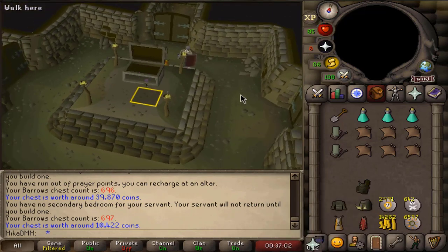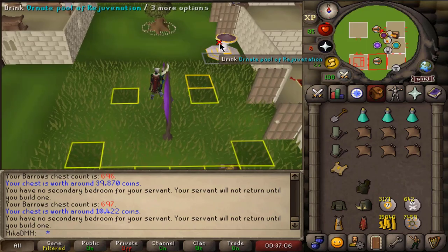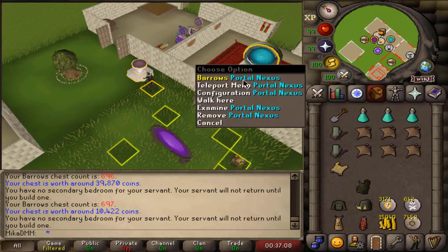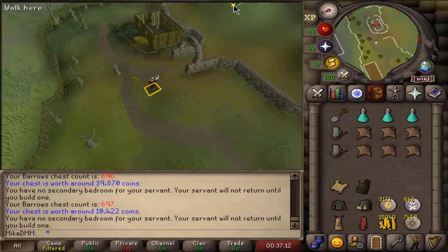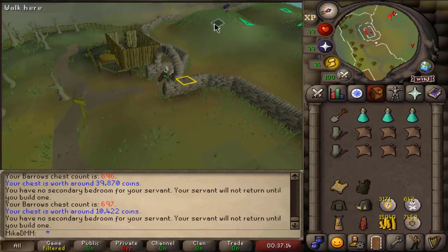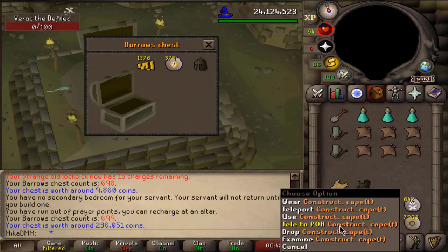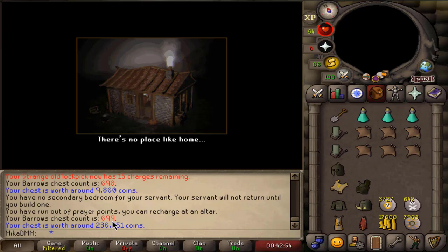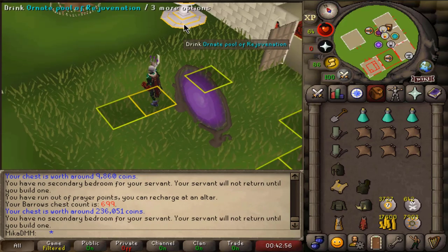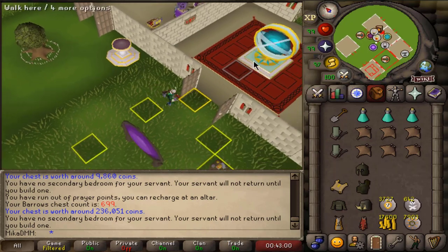I'll do the clue scroll at the end of an hour so it doesn't impact our chests. I'm also nearing 700 KC, but fully expecting a dry streak now after the luck of those three items. 696 KC — hey, there it is, another Darok Helm! Oh my god, this might be the luckiest hour we are doing so far. 236k on this one, a bit more expensive than the others. That's our fourth item done and we still got 17 minutes to go.